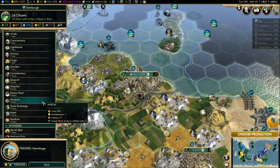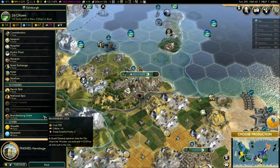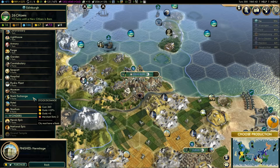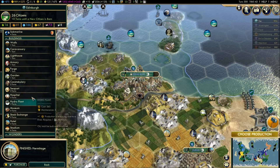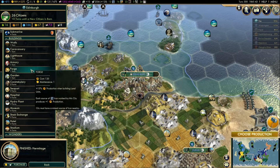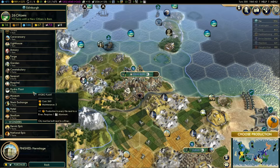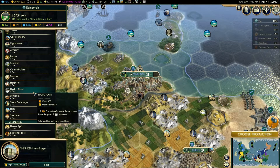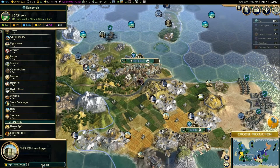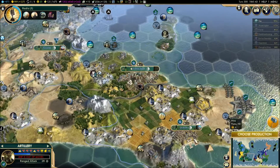Okay, Edinburgh finished the wonder we were doing. What do we want next is the question. This is pretty good - really good. And again, a stock exchange here would really boost our money. I'm going to do the stock exchange first. A wall would be pretty good too. I should have done a garden a while ago. Definitely the lighthouse. Probably a hospital. A hydro plant would be very good too for extra production - next to a river. And we do have quite a bit of tiles next to rivers. Are these tiles not improved yet? Oh my god - I've got two unimproved tiles here. I just saw that just this instant.